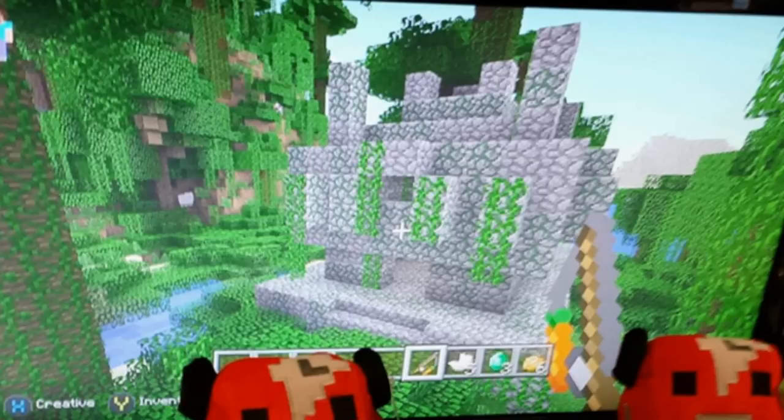In the first screenshot, as you can see, there is a jungle temple. In the hot bar there is a carrot on a stick, 5 nether cords, 3 emeralds, and 6 potatoes. So just from the first screenshot we can see that we are getting some new food.